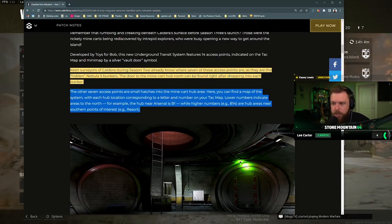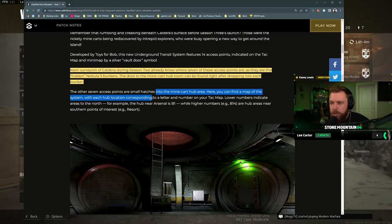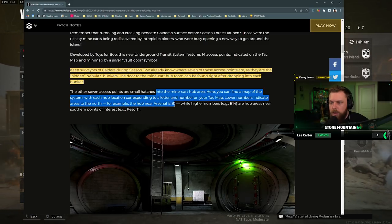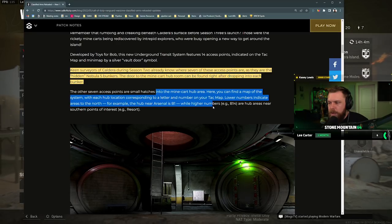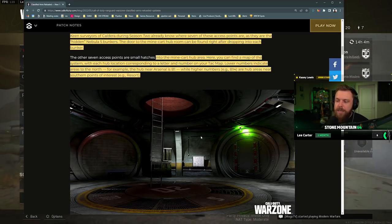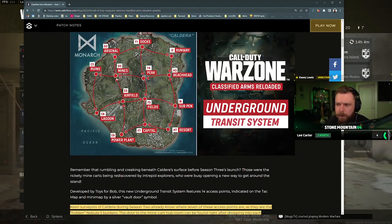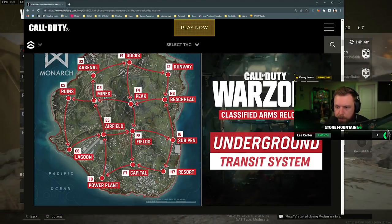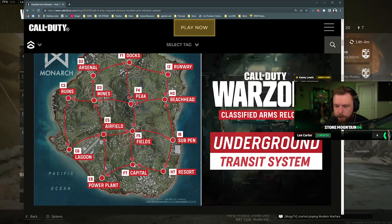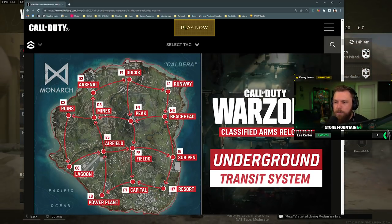The other seven access points are small hatches into the minecart hub area, where you can find a new map of systems. Each hub location corresponds to a letter and number — your tac map lower numbers indicate areas to the north. For example, the hub near Arsenal is B1, while higher numbers like B14 are hubs near the southern point towards Resort.